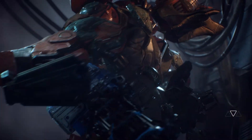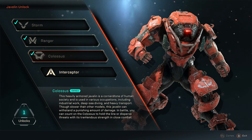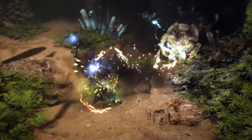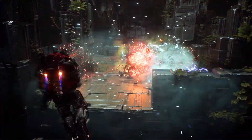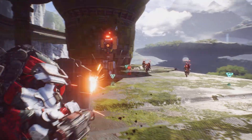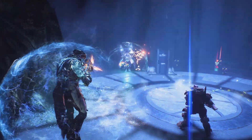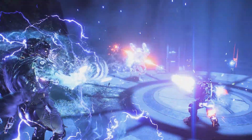Before you head out on these missions, you need to prepare your Javelin. Unlock four base Javelin suits and then build any number of loadouts to customize them for different play styles. The Interceptor is built for speed — lightning fast and incredibly agile. The Ranger is built for precision — highly versatile and ready to unleash firepower. The Colossus is built to deal destruction, making up for its lack of agility with brute strength and defensive combat power. The Storm is built for extraordinary elemental attacks — devastating power with light armor.